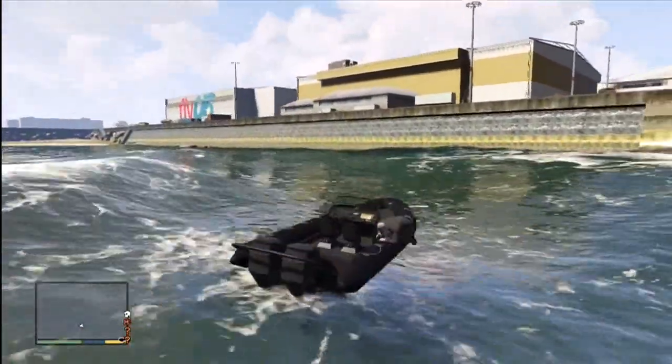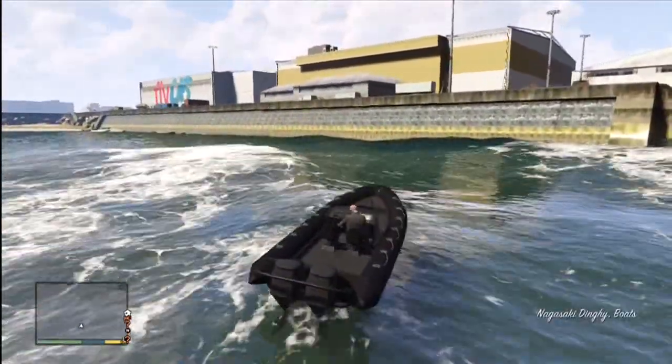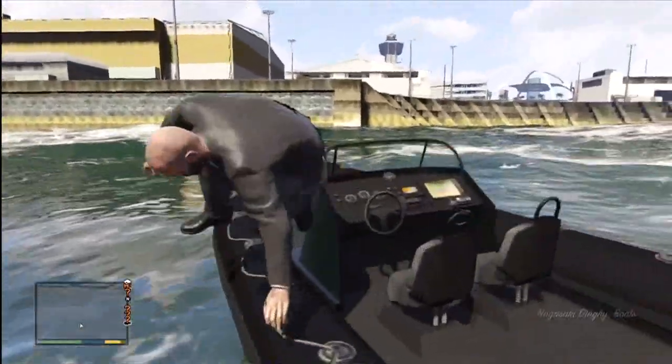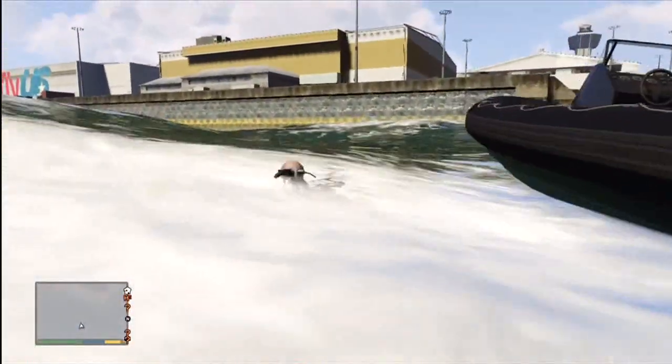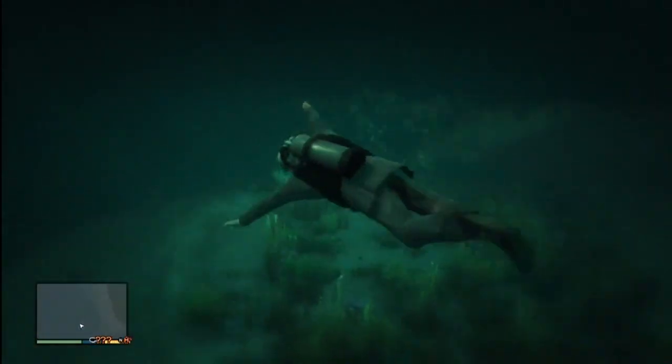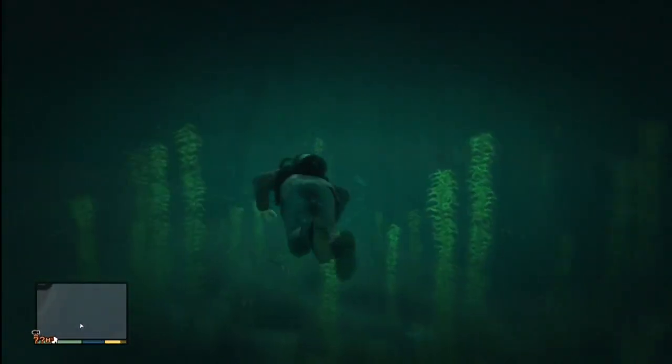Go over to the boat, press the Y button, and jump in. You don't have to drive or do anything — just press Y to sit down, then press Y again. When you do that, you'll dive back into the water, but now you're diving in with scuba gear.